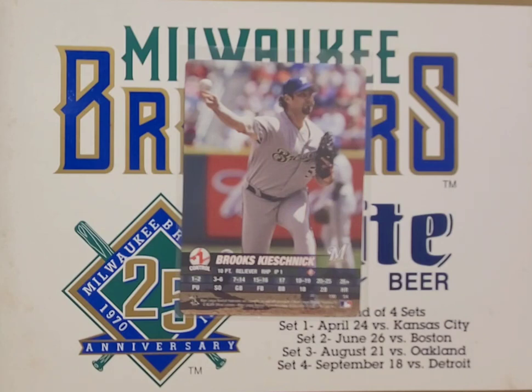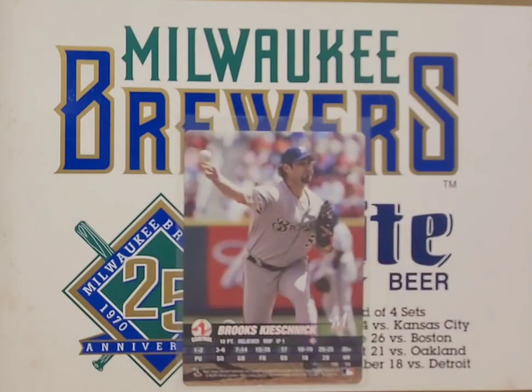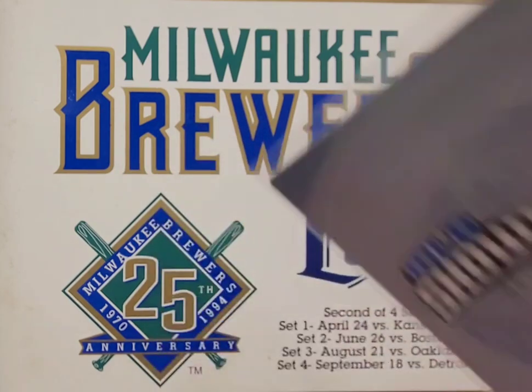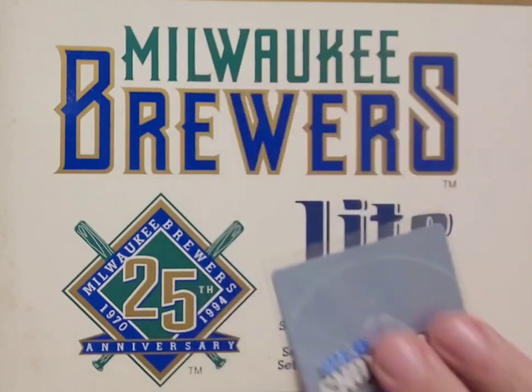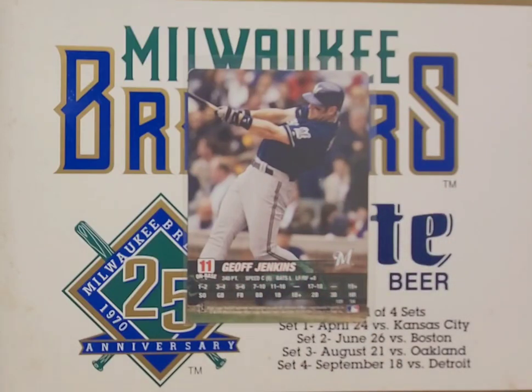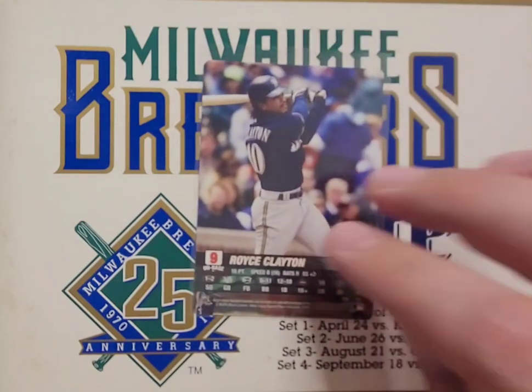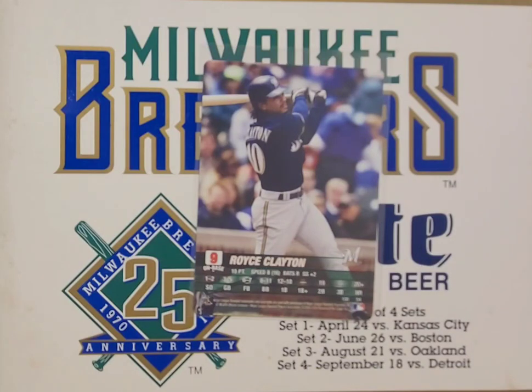Kieschnick wasn't necessarily at the same level as Shohei as either a pitcher or a hitter, but I definitely watched a game where he pitched and hit a home run in the same game — always one of my favorites. Now it looks like we've crossed over to 2004, maybe on the Ben Sheets card. Similar backs here. We got another Jeff Jenkins — this time Jenkins has an 11 on-base, so his career evolved; he's a better pickup for the game in 2004 apparently. And from 2004 we also have Royce Clayton, who did spend one season on the Brew Crew.